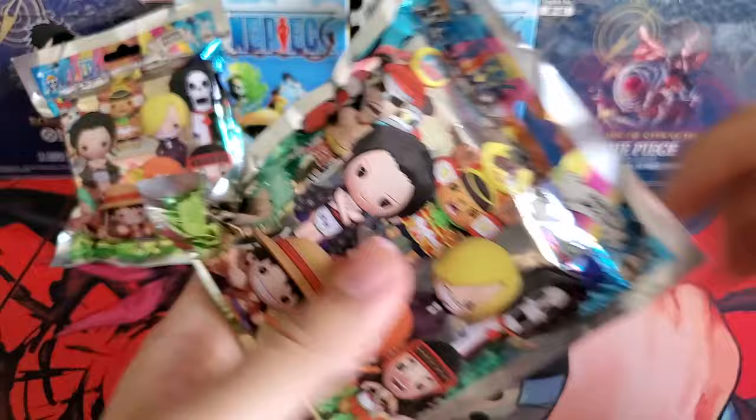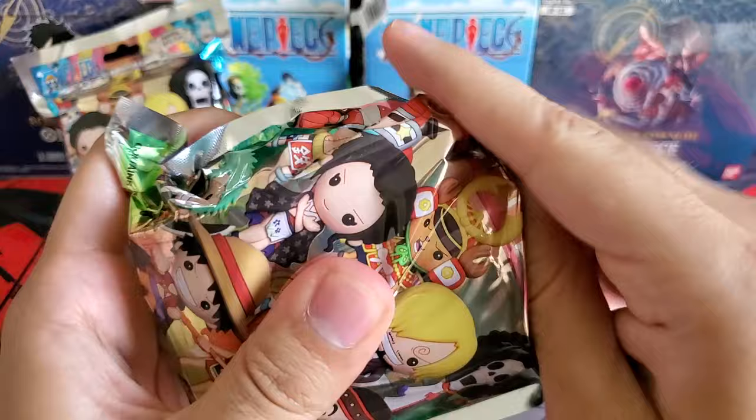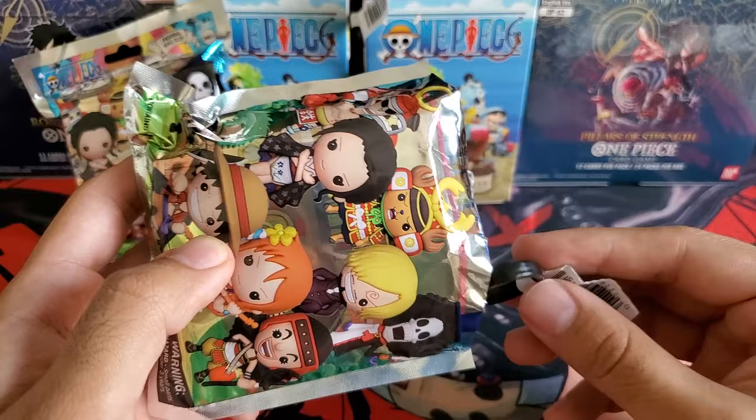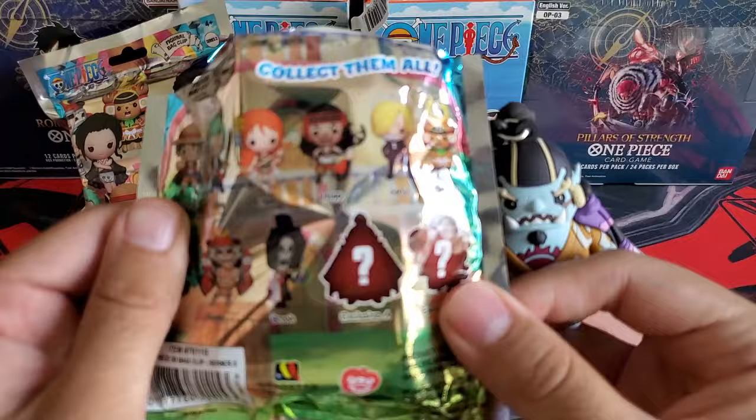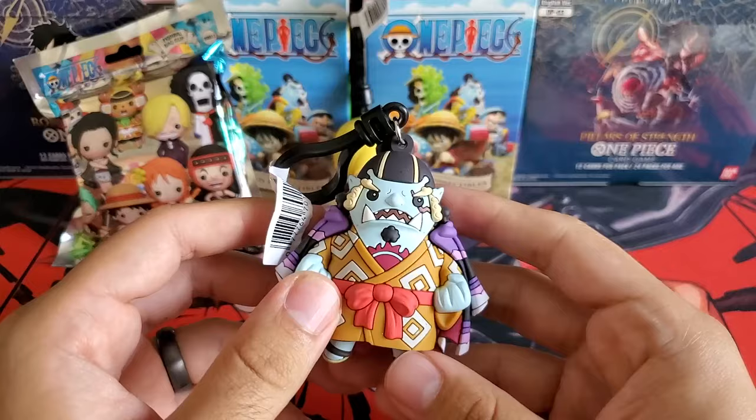Okay, hefty boy. Best guesses: Frankie, Jimby, or Boundman. Let's see what's in here for us — scissor the pack. It should decide. We have it, so out of the three hefty boys, which one do I want? Obviously the Boundman. Come on, Boundman! Oh — Jimby!